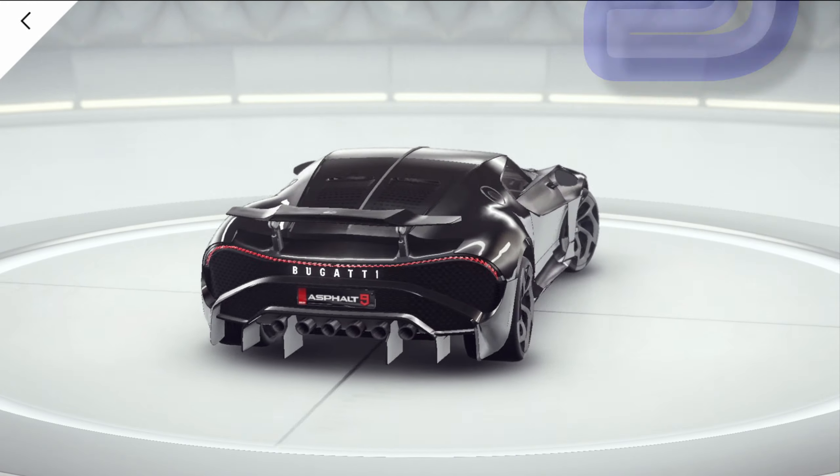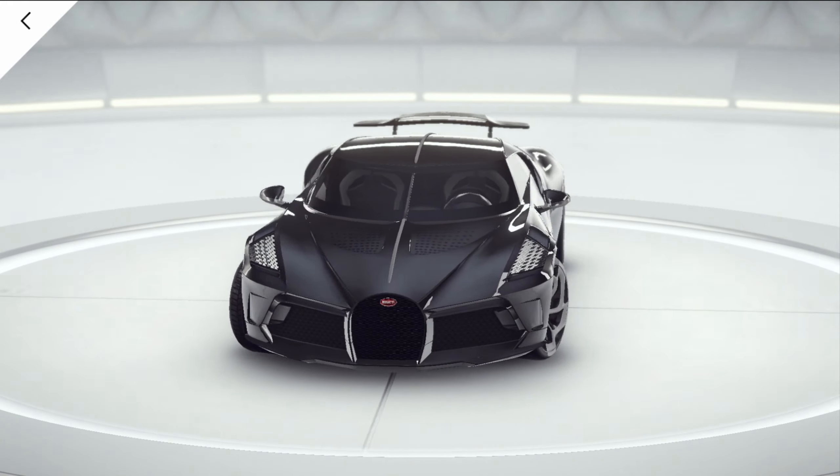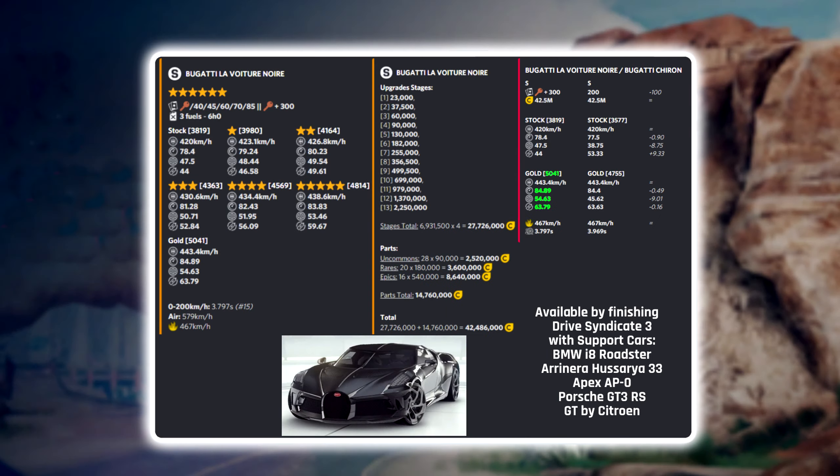We get seven new cars. First up is the Bugatti La Voiture Noire — a Class S car with six stars and the first car to hit 5000 rank. Comparing it to the Bugatti Chiron, the top speed on both cars is exactly the same and acceleration and nitro efficiency are almost the same; the LVN is just slightly better. The only big difference is better handling.